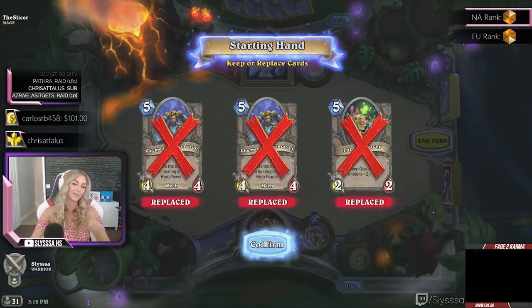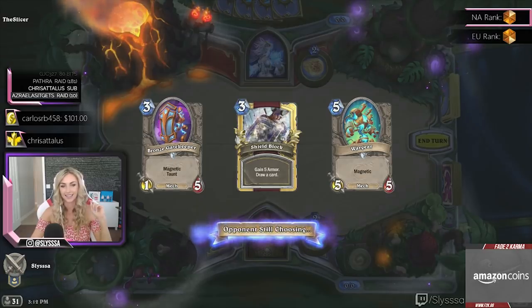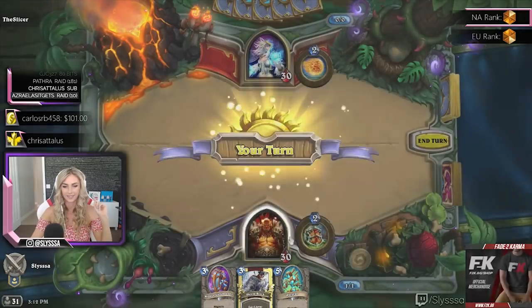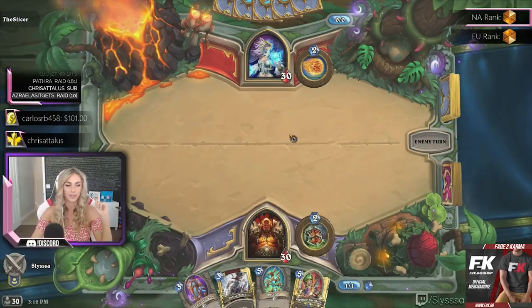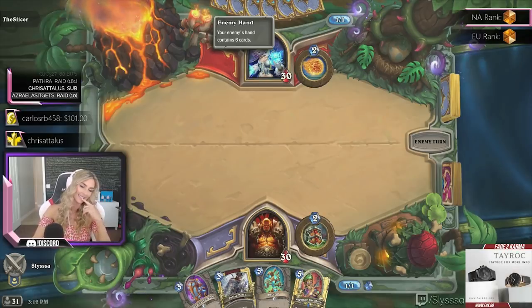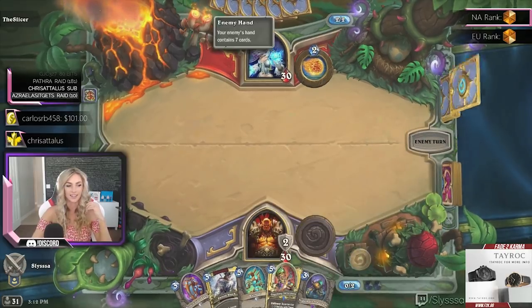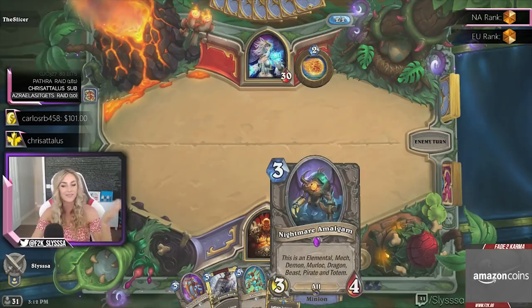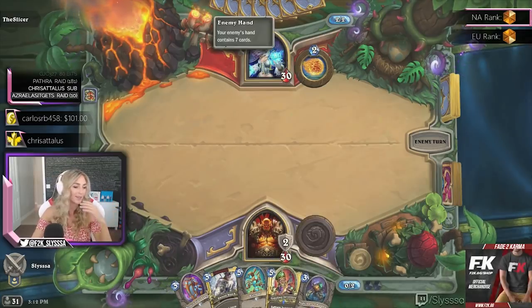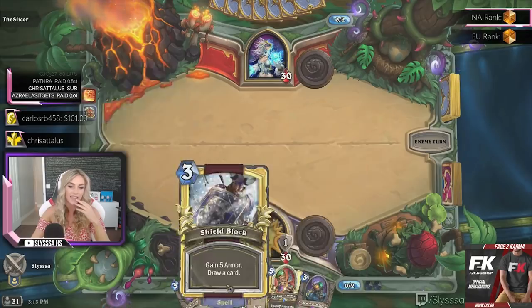We got a lot of 5-mana cards — those aren't going to do much. We really want to look for our death knight because that's what we want to play today. We got a magnet card, another magnet card, and something that gives us mechs — perfect. And the Slicer apparently has nothing to do either.